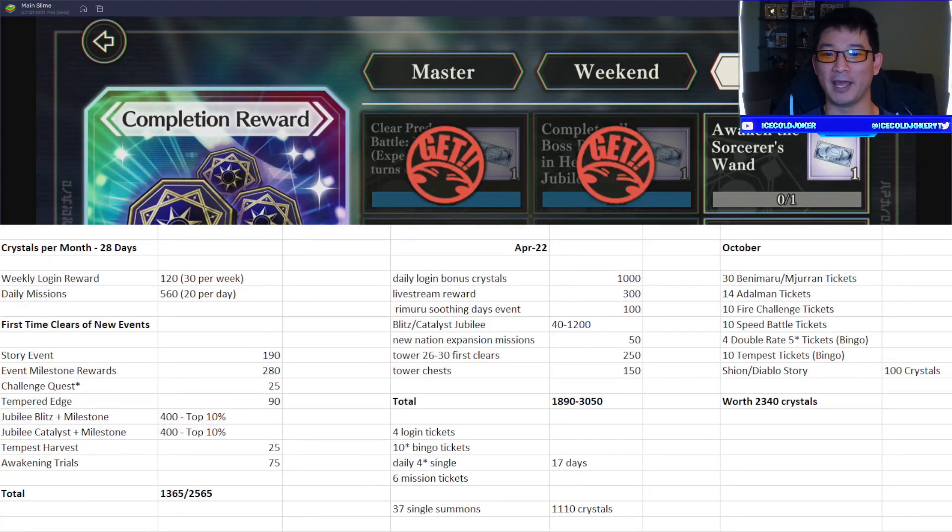Hopefully this answers a few of your questions and is useful — especially for new players to see a numbers breakdown of what you can expect. Hopefully all the free stuff from October carries over into November and they make it even better. It's also crazy that it's already halfway through October 2022. Let me know if you have questions on the spreadsheet or if I've missed anything major that would sway the crystal count. I'll make a community post if I did miss something significant, but this is a good point to budget from. That's it — take it easy and I'll see you later.